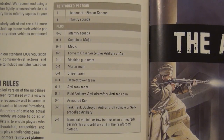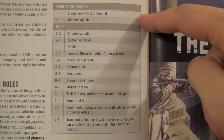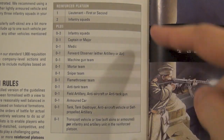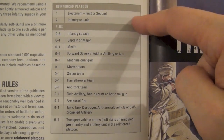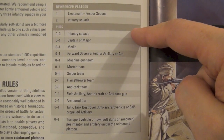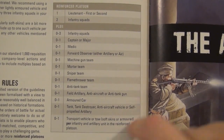Here is page 124 of the Bolt Action rulebook where you can see the force selection table. This is the basic rule for setting up your army rather than just calculating points for each individual unit. As we saw, the mandatory minimum is a reinforced platoon — an officer with two infantry squads — to which you can add up to three more infantry squads, a captain, medic, and so on. Note that one reinforced platoon can only have one tank.